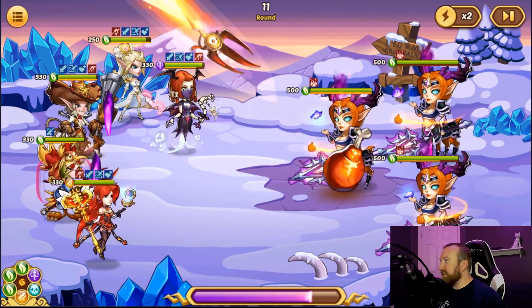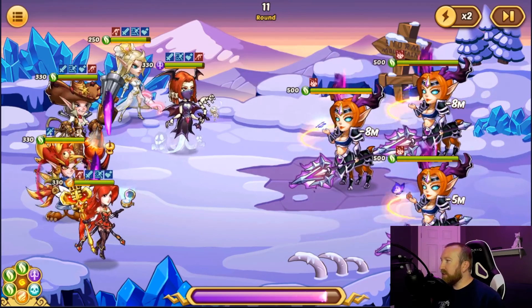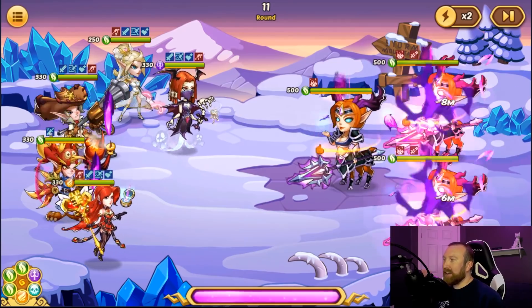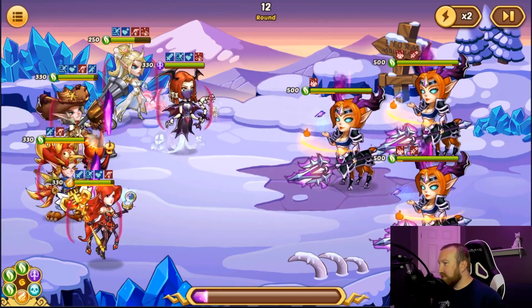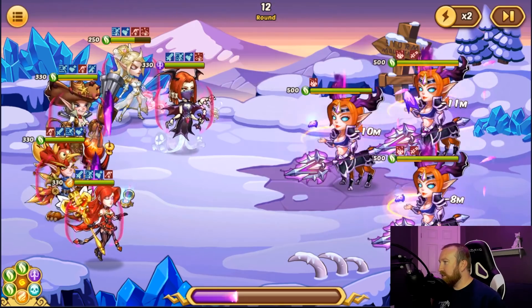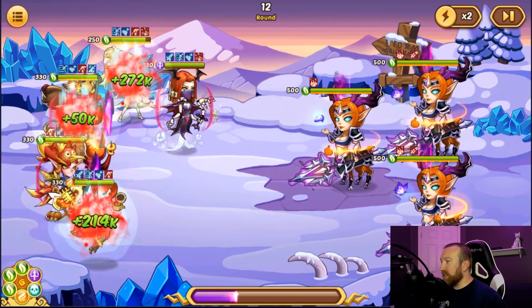We're getting to the late rounds now — we're getting close. We're only at 520 but we don't have quite the lineup GDP has; GDP has an amazing team. Even so, those damage numbers are getting up there, even for Garuda.